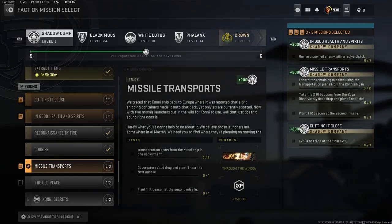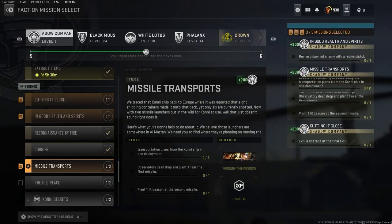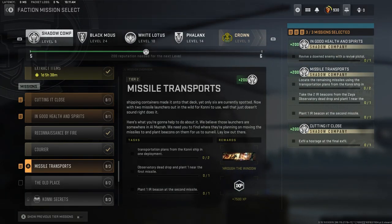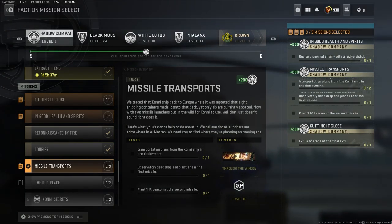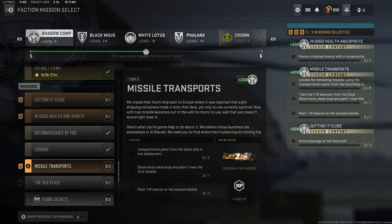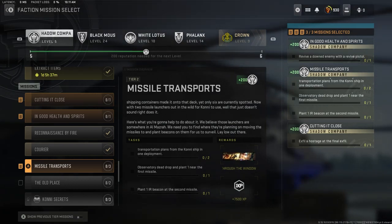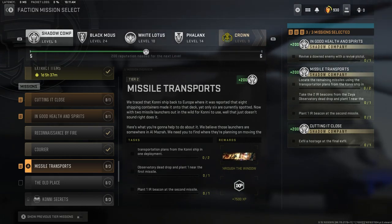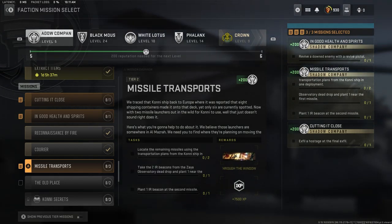What is up YouTube, back with another video. Today we're going to be going over how to complete the Missile Transports Tier 2 Shadow Company mission. The mission says we traced a Kony ship back to Europe where it was reported that 8 shipping containers made it onto the deck, yet only 6 are currently spotted. Now with 2 missile launchers out in the wild for Kony to use, here's what you're going to help do about it.